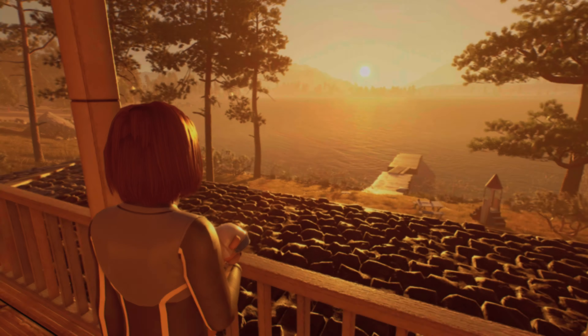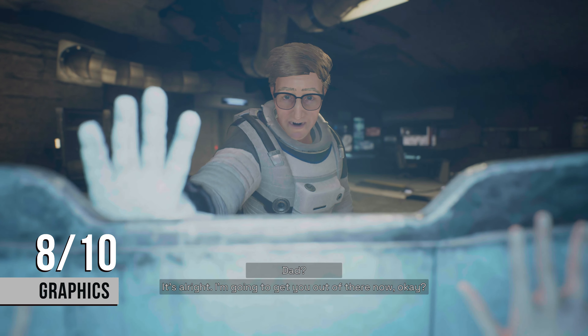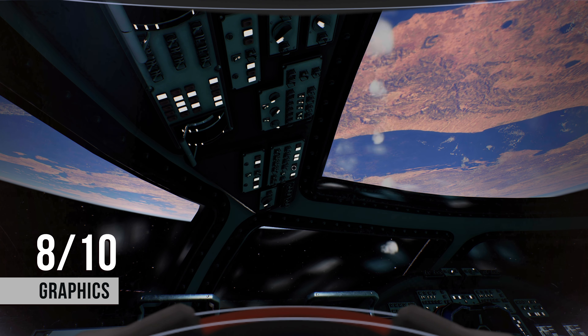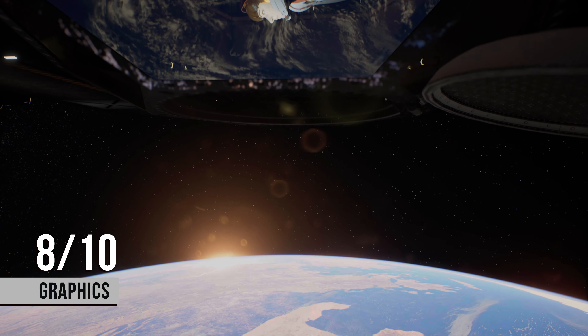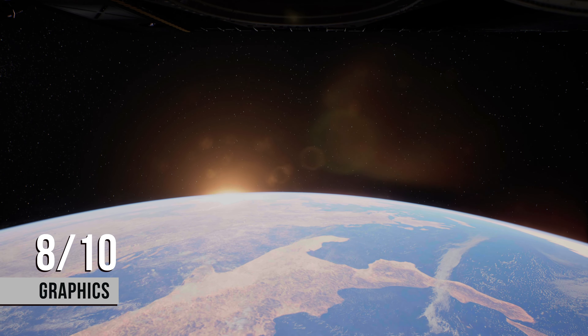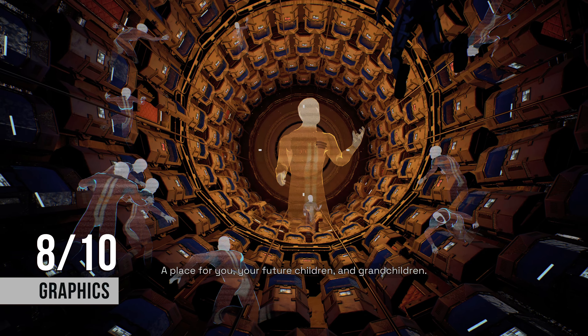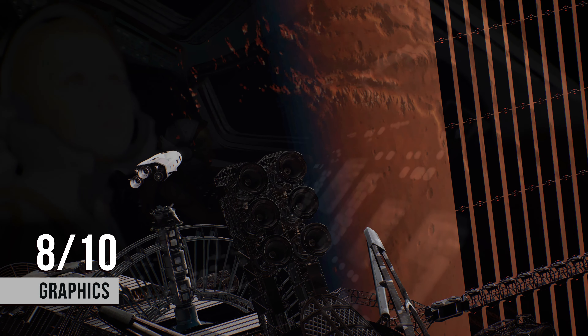First up we have graphics, which I've scored an 8 out of 10. If you played 2018's Deliver Us The Moon, you know that the number one graphic feature in that game was the environment — that feeling of isolation you got while on the lunar rovers, going to set up the next MPT transmitter. It really felt like you were out there in that cold, dark, isolated, lonely space. While space and the machines that inhabit it look great in this game, unfortunately the human beings leave a little bit to be desired, and hopefully this will be addressed in a future patch.